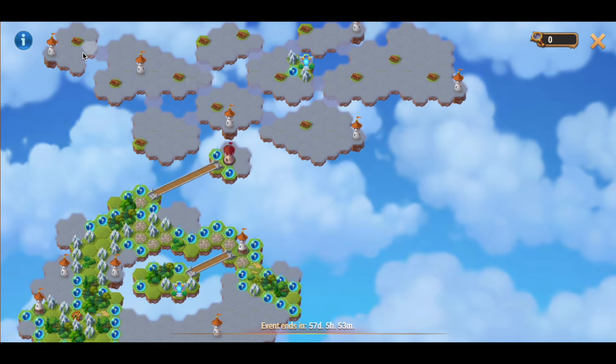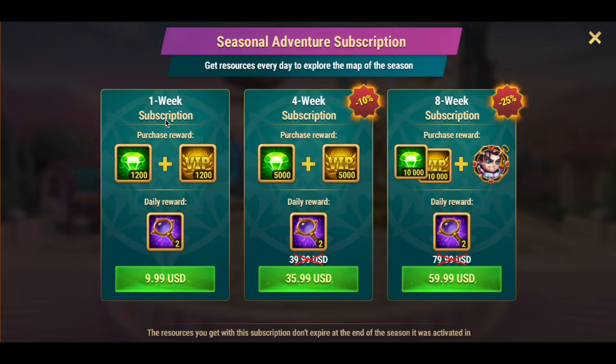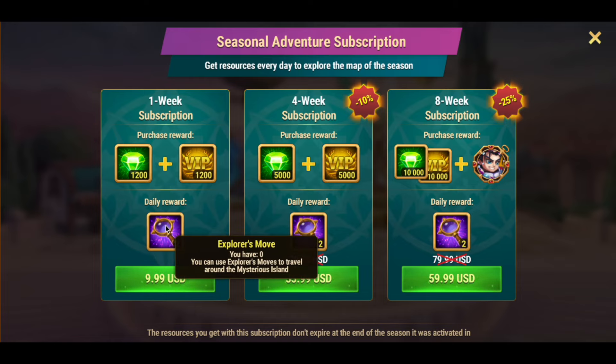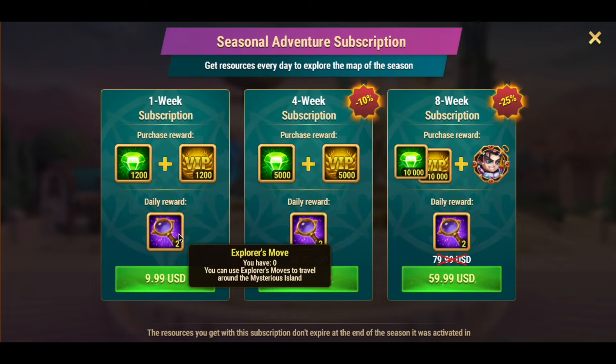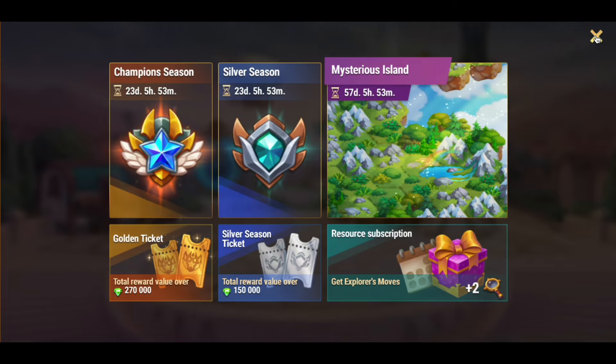I need to make 22 moves to get there. Three of these moves are on the bridge, so I won't need Explorer moves for them — meaning I need 19 Explorer moves. If I buy one week resource subscription, I'll get two Explorer moves every day, for a total of 14 moves during the week, costing about $10.